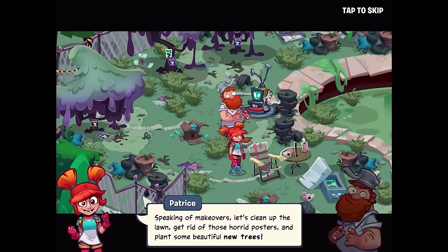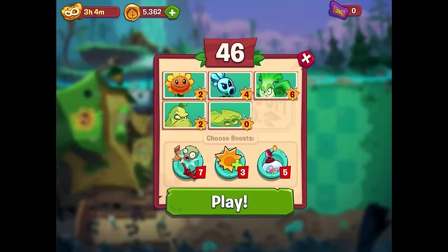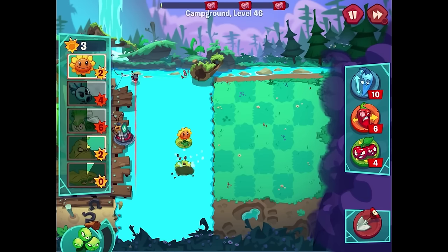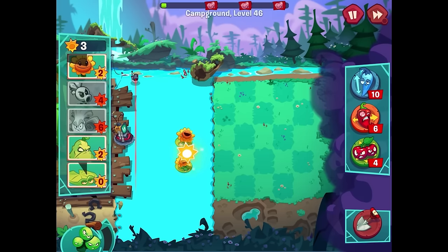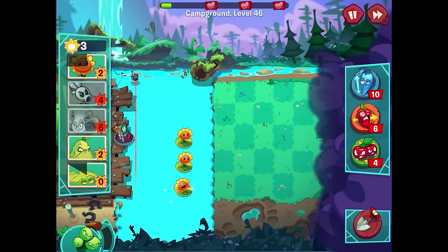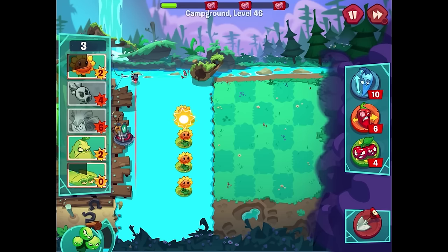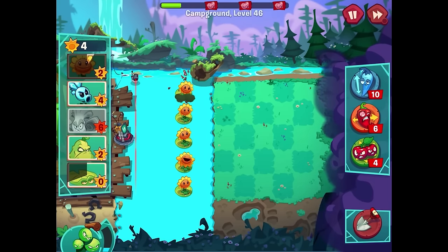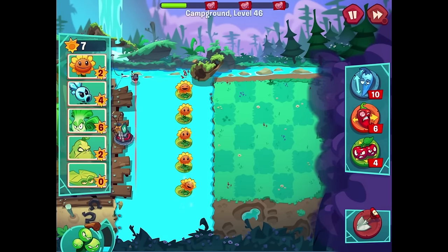Maybe he's competing in a beauty pageant - he's gonna need a serious makeover. Speaking of makeovers, let's clean up the lawn and get rid of those horrible posters and plant some beautiful new trees. New task: plant new trees - this one luckily only requires one ticket. We have a pretty average assortment of plants. Starting with some sunflowers and then plenty of other plants. Just working towards the first flag of zombies - what are we going to see first? If I could earn up enough sun for a Bonk Choy, that's not a bad idea because we have squashes to protect them.